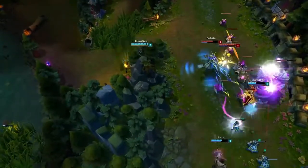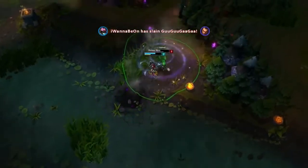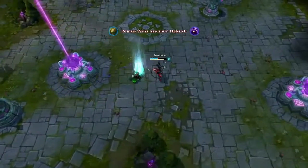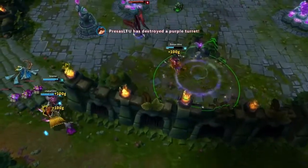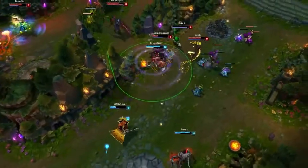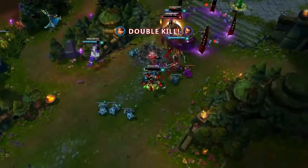In teamfights, try to jump and assassinate the AD carry and the mid. If there are squishy champions on the enemy team, just try to get to them. You can ultimate on them, or if they're too far just flash and ultimate on them. Or put a pool in the middle of the fight, go into that pool and wait to get closer to the squishy champions. If not, just attack with the rest of your team, get everyone dead fast, and then focus what's left. If you can, it's good to assassinate the AD carry and AP carry — just a simple burst and they're dead, and you'll get another ultimate stack to jump on the next targets.